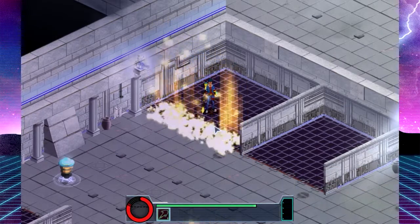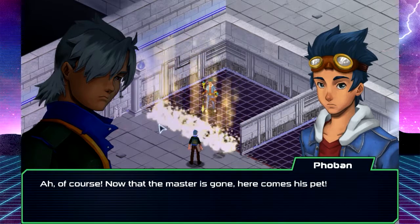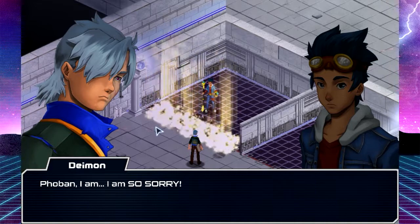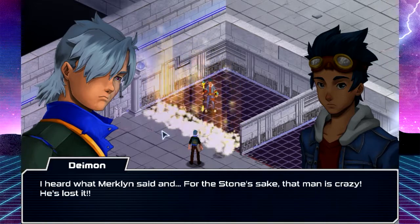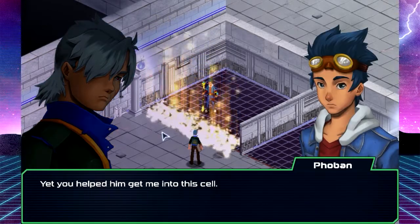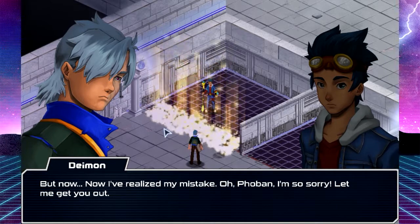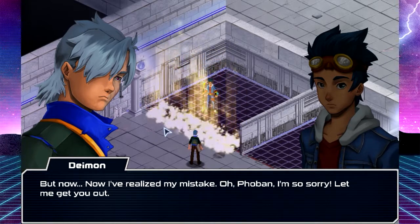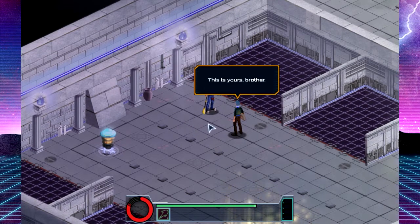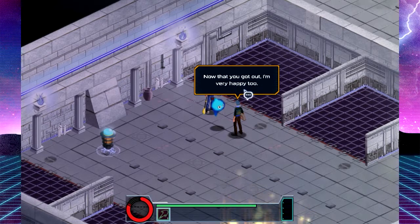Here comes Daemon. Of course — now that the Master is gone, here comes his pet. If you came to continue the speech, save it. I'm not going to collaborate. Phobin, I am so sorry. I heard what Merklin said — for the stone's sake, that man is crazy. He's lost it. Yet you helped him get me into this cell. I've been blind. I believed he was right, believed he wanted to make the world a better place. But now I've realized my mistake. Phobin, I am so sorry. Let me get you out. Thanks, brother. Don't worry, I forgive you. This is yours, brother.